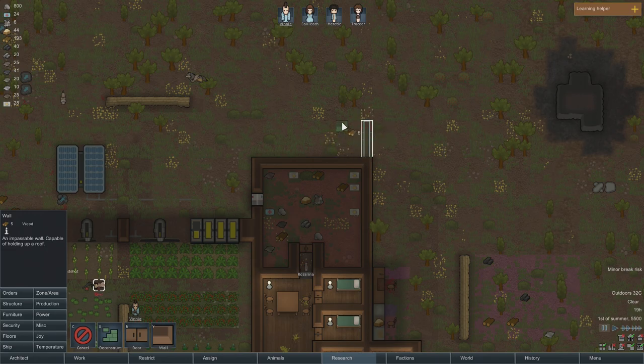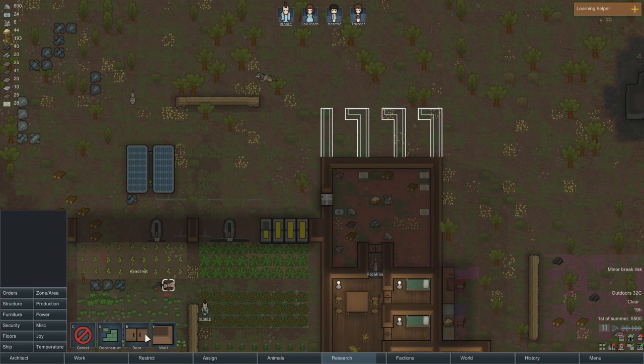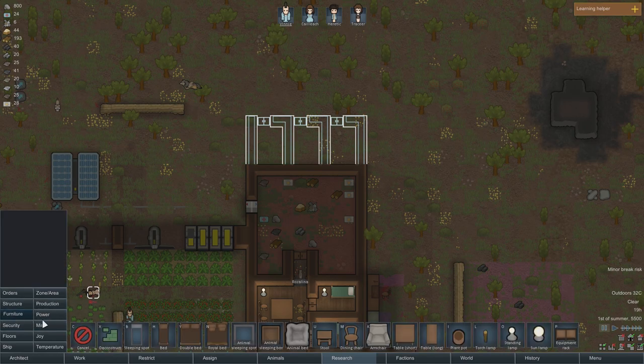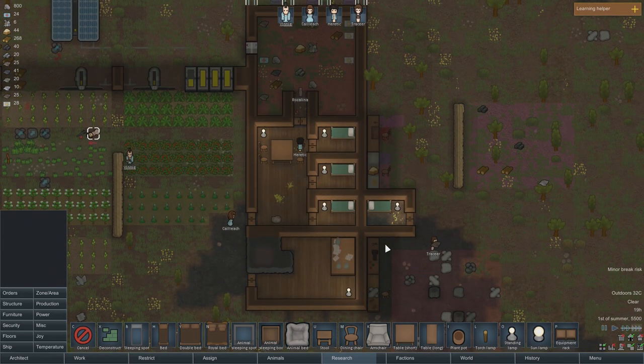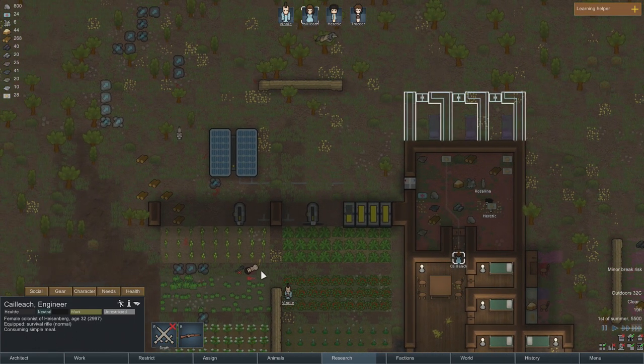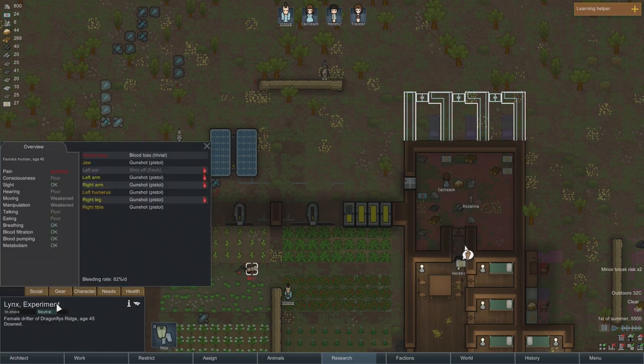We kind of have to decide: do we want to treat our prisoners well? We can give them like the tiniest cell ever. I'm thinking up here could be our medical bay slash prison ward. We'll keep it separate from the rest of the house just in case things get nutty. Let's put beds in each of them — whichever gets built first can be our prison and we'll capture this guy. Female drifter — she's got some blood loss. We can patch all this up. She's in shock; she'll be there for a while.